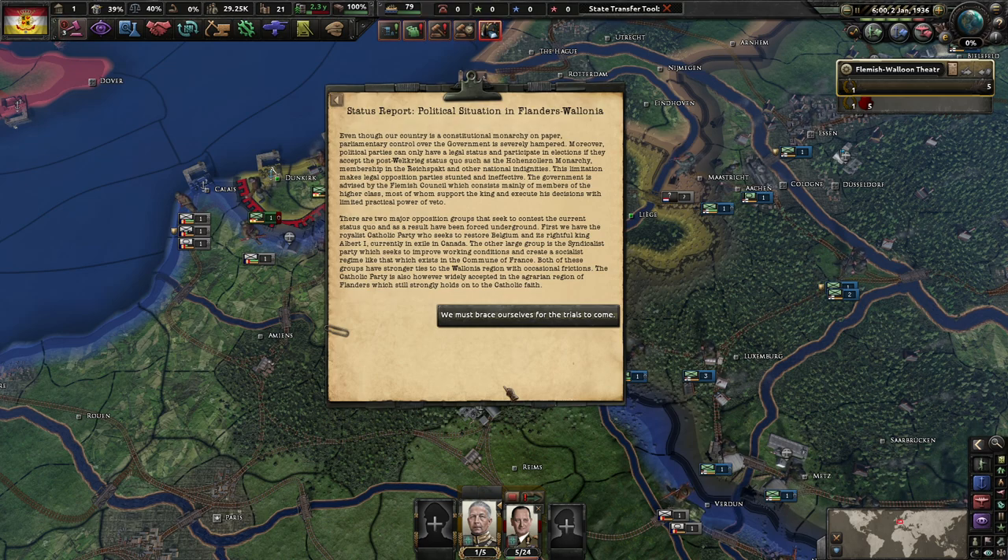Our country has a constitutional monarchy on paper, but parliamentary control is severely hampered. Political parties can only have legal status if they accept the post-Weltkrieg status quo — the Hohenzollern monarchy, membership of the Reichspakt and other national indignities. The government is advised by the Flemish Council, mainly higher-class members. There are two major underground opposition groups: the Royal Catholic Party seeking to restore Belgium and King Albert I, currently in exile in Canada, and the syndicalist party seeking a socialist regime like the Commune of France.